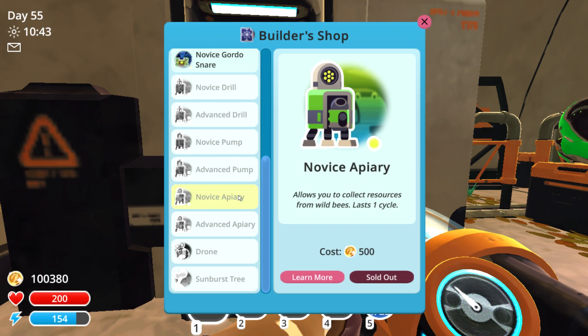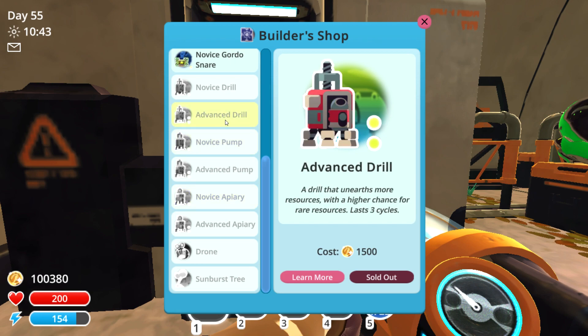To start with the novice drill as well as the novice apiary, you may notice that there is an advanced drill as well as advanced apiary. Now these will not become available to you right away. For the advanced drill, you'll need to wait five days after purchasing the lab, and then this blueprint will become available to you. For the advanced apiary, this will become available five days after purchasing the novice apiary.